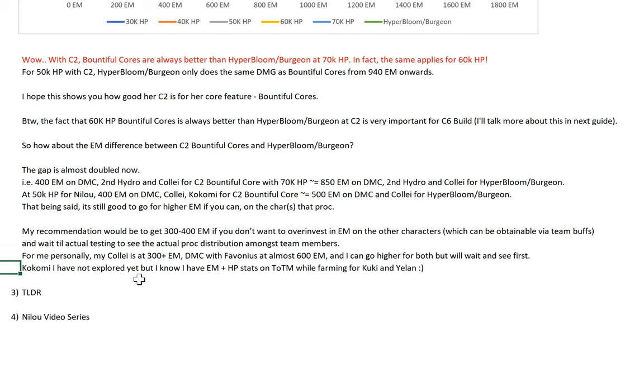My Kole is at 300+ EM right now — I haven't gone full EM on her. DMC with Fervonious is about 590+ EM and I can go higher, but I'll wait and see first. For Kokomi I have EM plus HP stats on Tenacity while farming for other characters. Even if you don't go super invested on EM, 300-400 EM is still more than almost highly invested EM for Hyper Bloom slash Virgin.